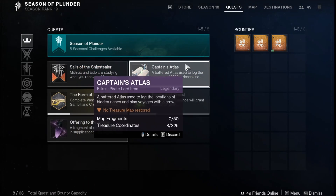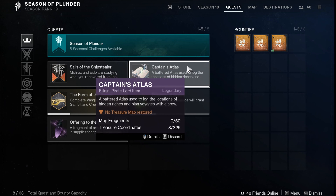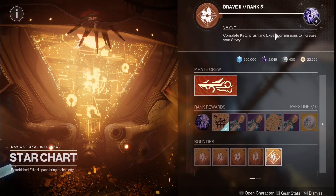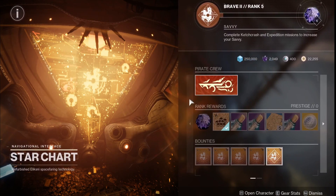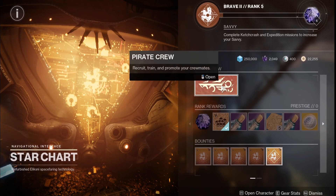Be aware that you can only hold 50 map fragments at a time and I believe 325 treasure coordinates, and I believe they don't go to your Postmaster. There are also a lot of Day 1 glitches with resources and the drop rate on map fragments, so just be aware going forward. If you play the Catchcraft activities and Expedition missions to increase your Saffy, you'll also be getting map fragments and grinding those out. We'll get more map fragments and more treasure maps later on, helping you earn different rewards rather than the same ones back-to-back.